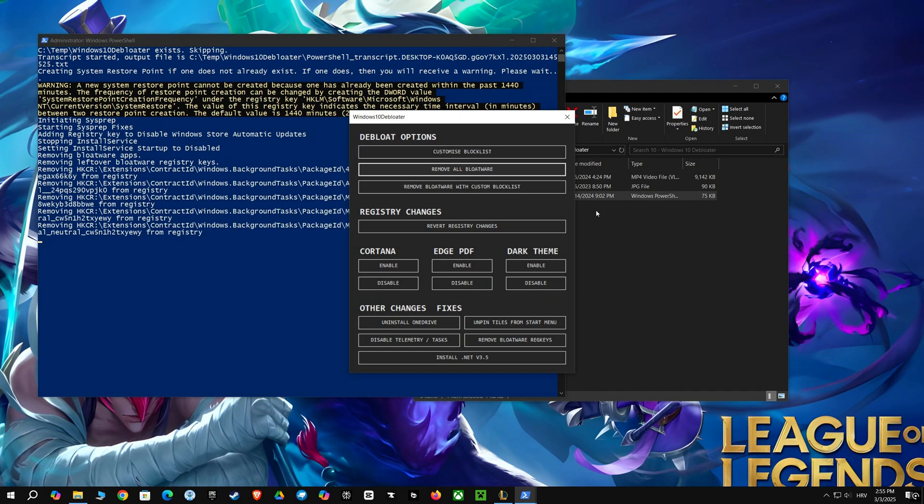I see a button that says "remove all bloatware." This suggests there's a program or script that can remove unnecessary programs, also known as bloatware, from a computer. This is something many people find useful because these extra programs can slow down a computer and take up valuable space.